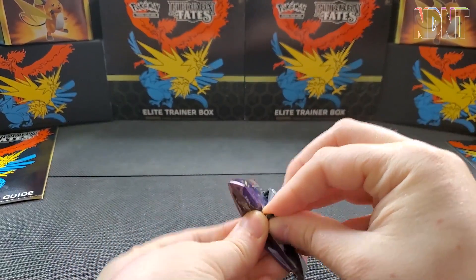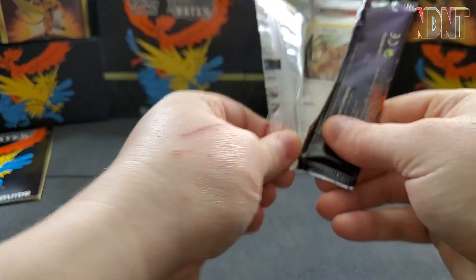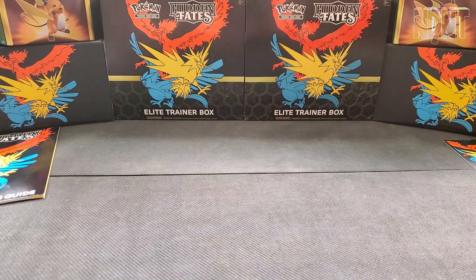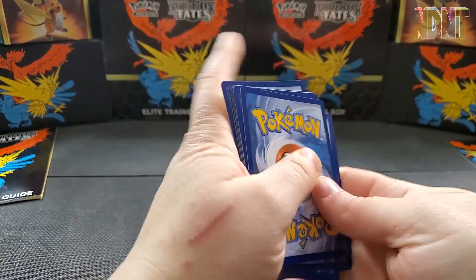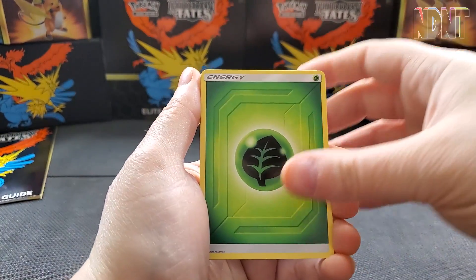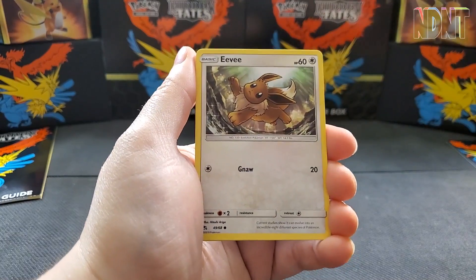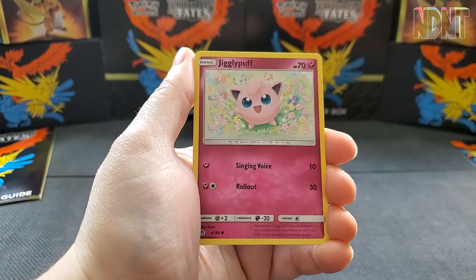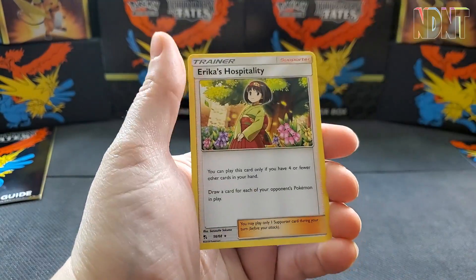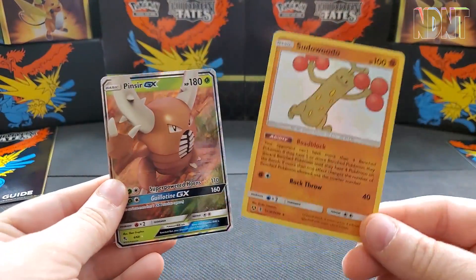I'm so used to ETBs with ten packs — three just seems like such a small amount. Last pack: Leaf Energy, Charmeleon, Jynx, Graveler, Eevee, Pikachu, Clefairy, Jigglypuff, Caterpie — oh, shiny Scizor! Did not have this one. So that's good for the shiny, plus Erika's Hospitality.